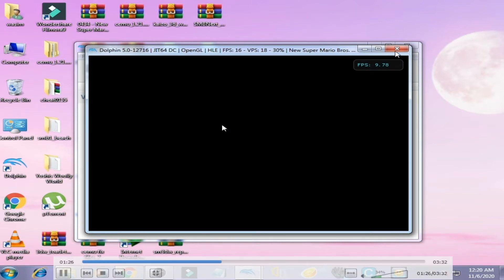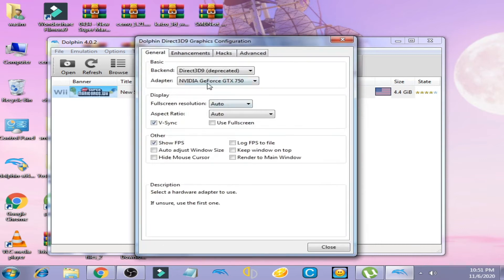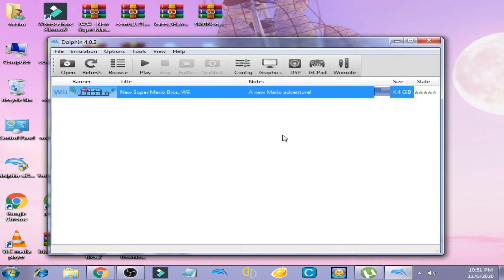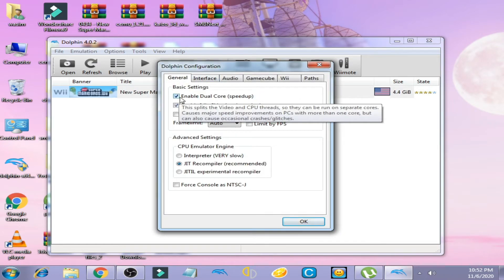First of all, close Dolphin Emulator. Now go to Graphics and select D3D9 or D3D11 — I select D3D9. Now click on Show FPS and V-Sync, and close it.